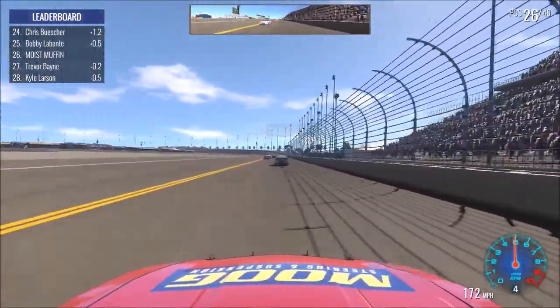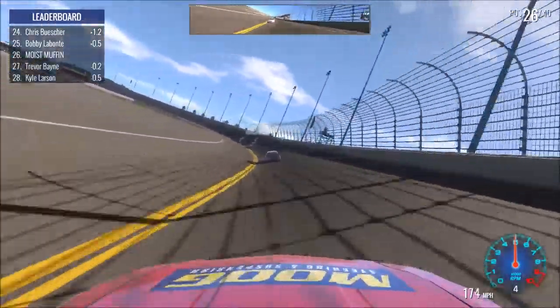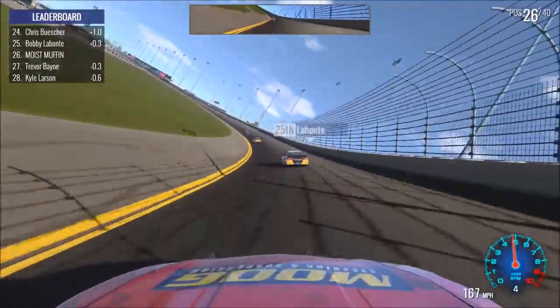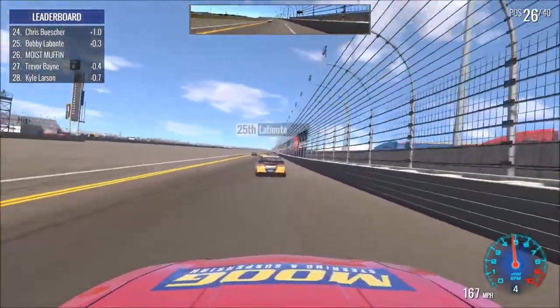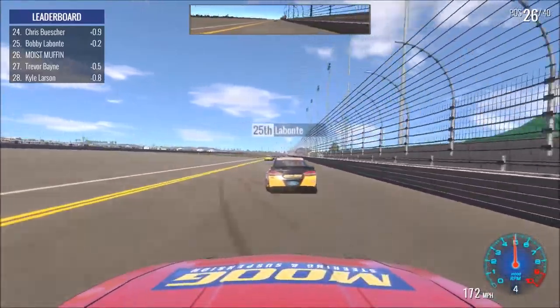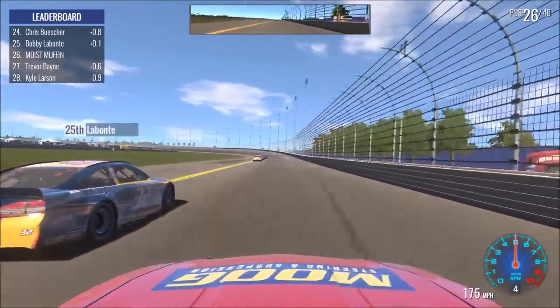We've got a little pack ahead of us. It's kind of funny — they fan out on the straightaways, then going into the corners they single file, then they fan out and back to single file. But this is one of the best AIs I have raced against as far as their lines. They're not just on a rail the whole time. They actually follow each other down and up the track to stay in the draft, which is pretty neat to see.